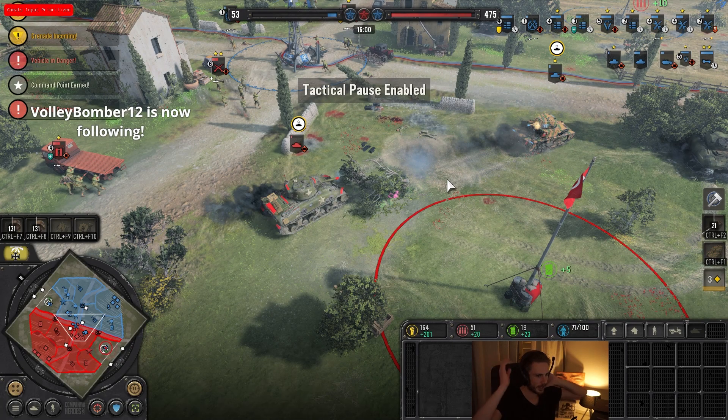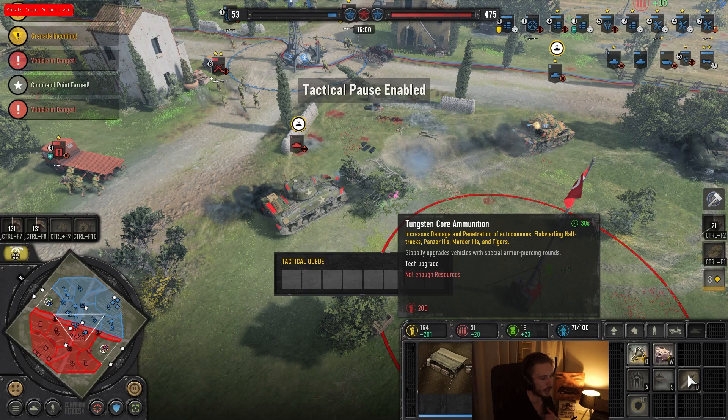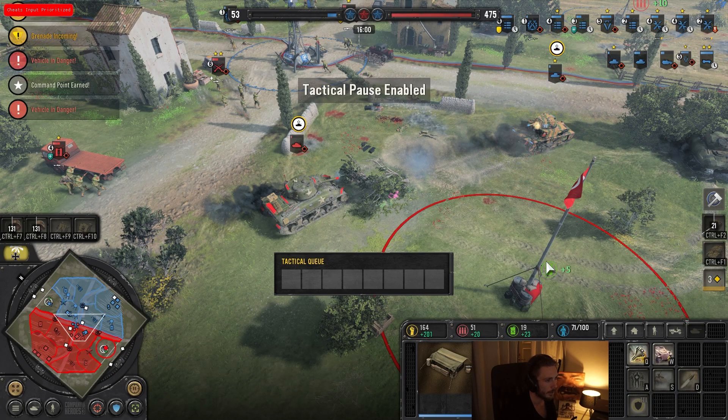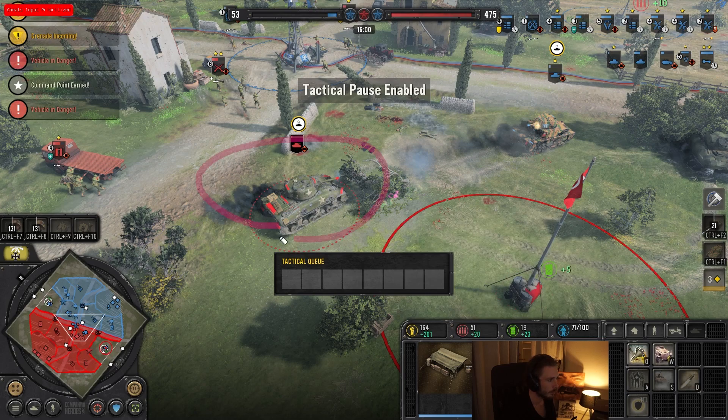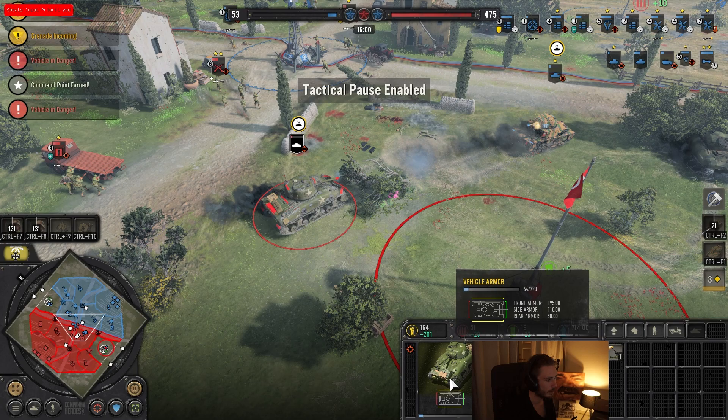Jibber pointed this out to me after the game — had I gone for tungsten upgrade before, which I didn't, this would have been dead. I prioritized vehicle survival upgrade which probably saves this Karo, but had I gone for tungsten as well, that 80 to 92 damage increase would have been enough to kill the Sherman. Small little thing there. I also try to keep this Karo in the fight and firing, but unfortunately it dies.